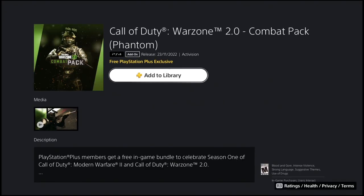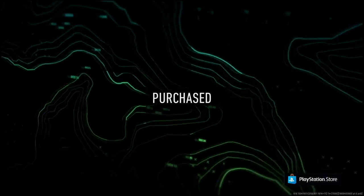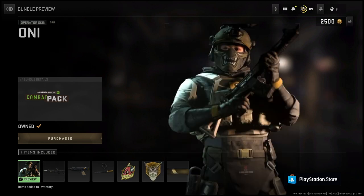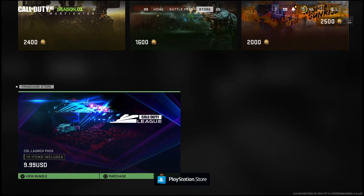It's going to say confirm purchase — yes. Add to library, go ahead. The combat pack phantom — this is purchased. The purchase screen, combat pack — and we got everything in game, that's pretty cool. And again, if you don't see it, that probably means you got it already, or it's not available because it's not on your console.